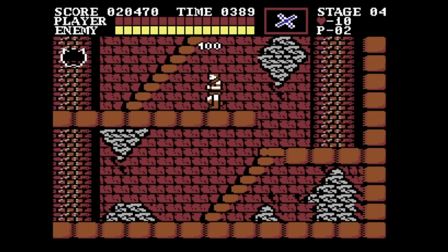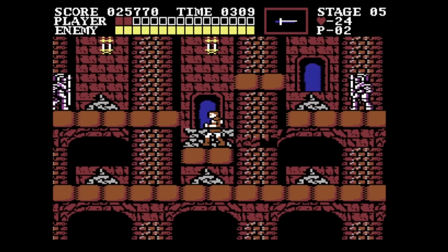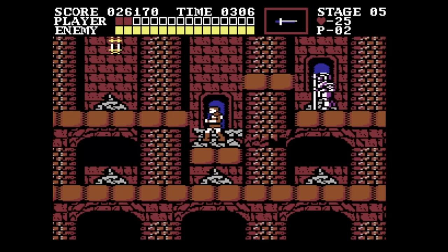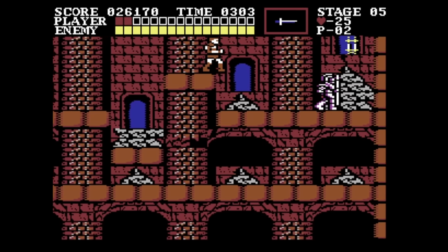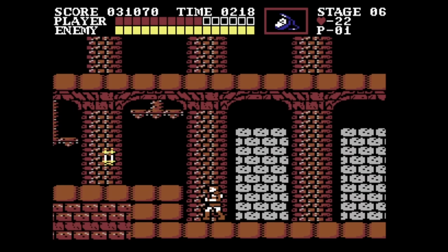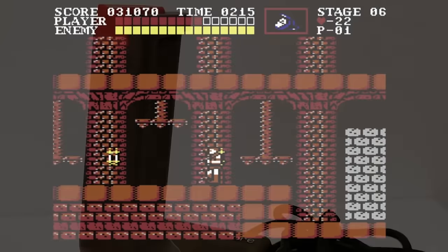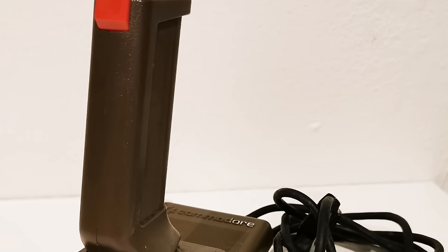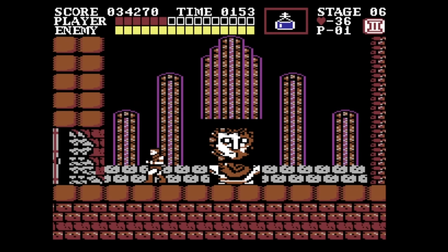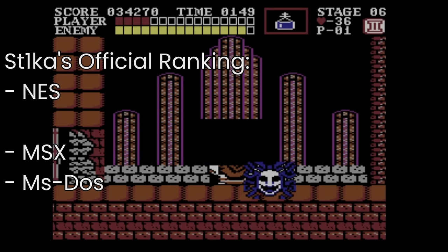My biggest issue with this version is the fact that if you want to use your whip, you need to lightly tap the action button, but if you want to fire a subweapon, you need to hold it. In a game requiring split-second decisions like Castlevania, this is a pretty big issue. But it's also something I can't fault the developers for, as most joysticks at the time only had a single button. Overall, this is the best version so far — just below the NES original and just above the MSX port.